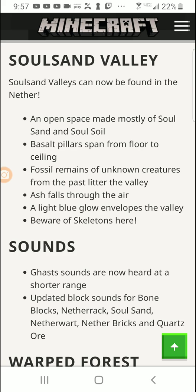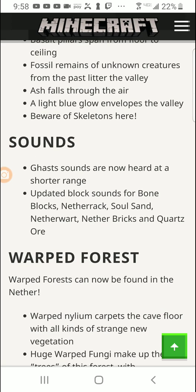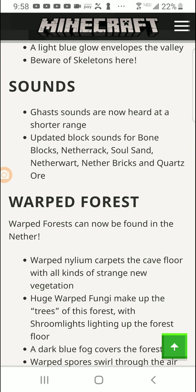The soul sand valley consists mostly of soul sand and soul soil. Basalt pillars span from floor to ceiling. Fossil remains of unknown creatures litter the valley — we're finally getting fossils in the nether. Ash falls through the air and a light blue glow envelopes the valley. Beware of skeletons there. I wonder if we'll get a new skeleton-type mob or if it'll be like a stray — from the description it sounds like a stray.